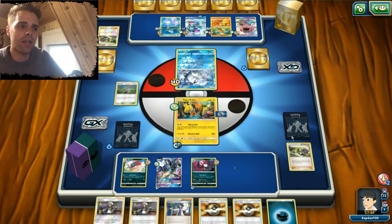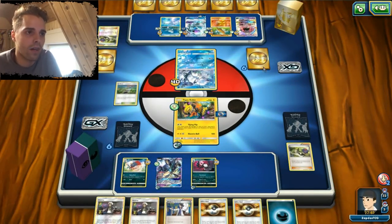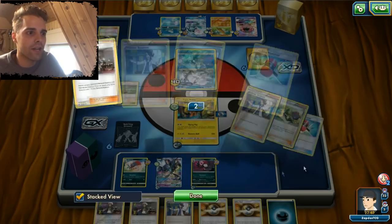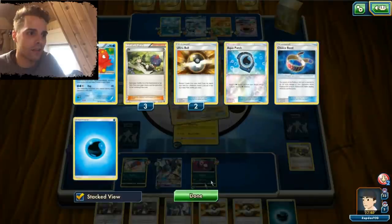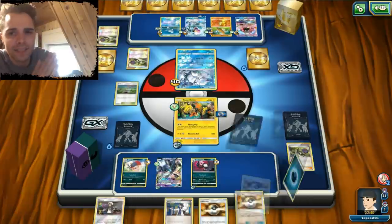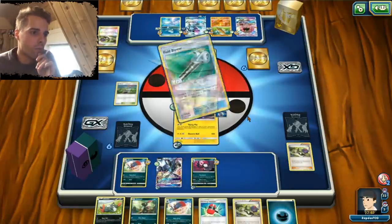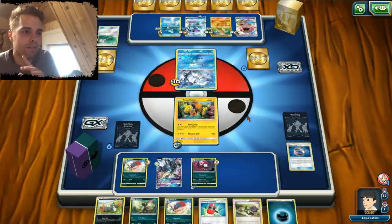I would love to use another Tapu Koko with damage spread — it stacks up a lot. You don't need a lot of energies. All my DCEs are attached though, so if he has something like an Enhanced Hammer, he has a lot of choice. And there goes another N — still no prize cards have been taken, so this match is still undecided. We have a Crushing Hammer, a bunch of basic Pokemon, another N. Field Blower — what I expected. Lucky for us we didn't attach that Float Stone.